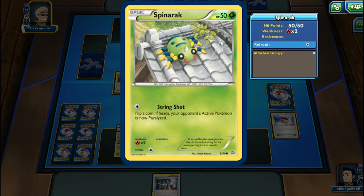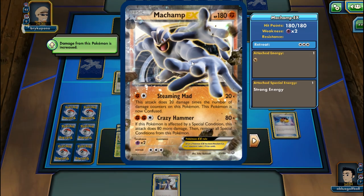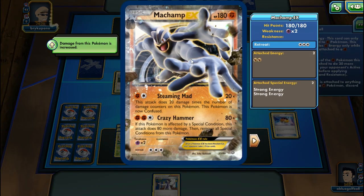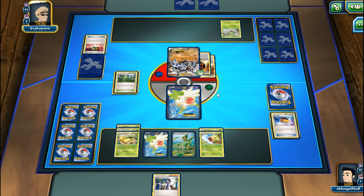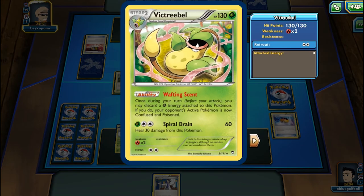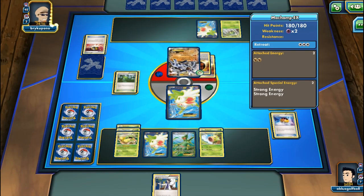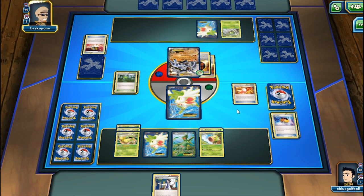My opponent plays Spinarak with Evolving Wilds. They can use Steaming Mad, and with two Strong Energies that could knock us out. We're going to do Wafting Scent - poisoning and confusing - but that just activates Machamp's Steaming Mad for extra damage. We're in a bad position.